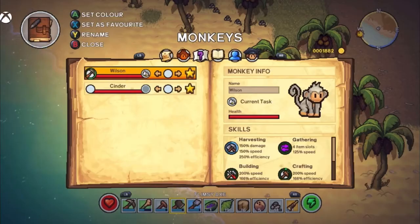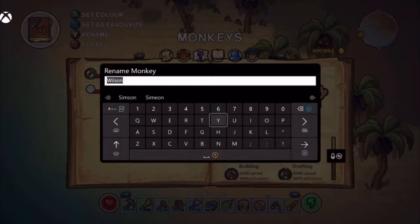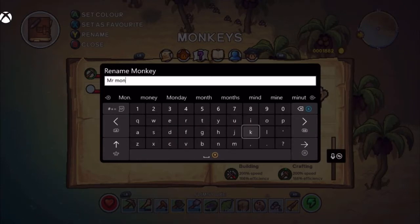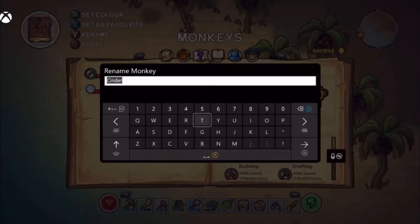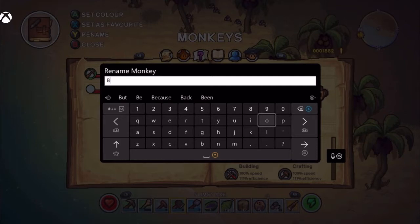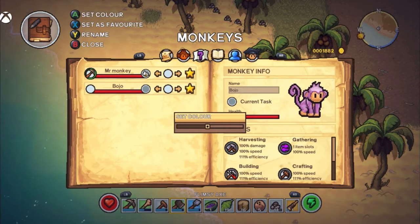This one is called Wilson - oh no, that's our original one which we do need to change. I'm thinking the name Bojo - we'll call the original one Mr. Monkey and the new one Bojo. The brown one we'll call Bojo for Boris Johnson - everyone going through the old lockdown, we'll call this one Bojo to remind us in the years to come. I think we'll keep him brown, just a traditional monkey color.